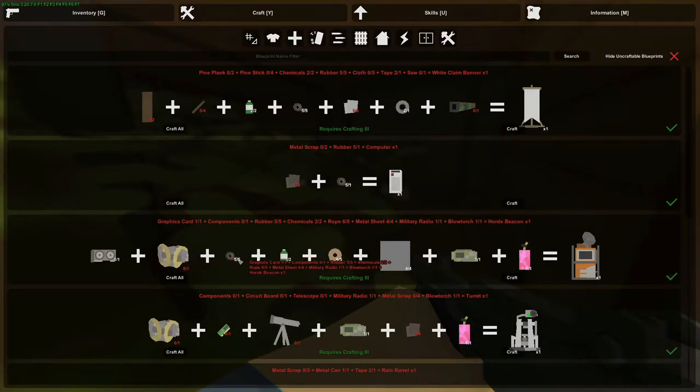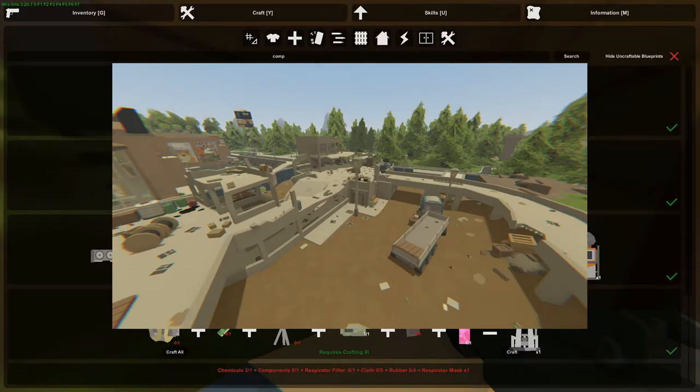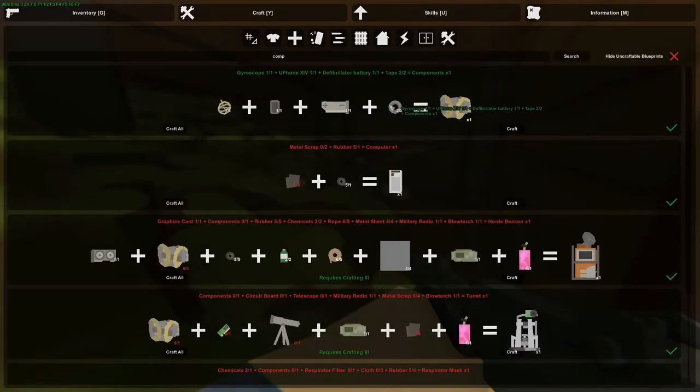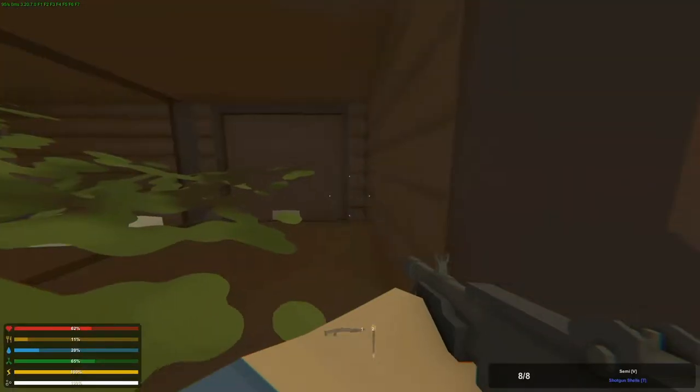I was confused about the component part for a bit because I thought it was something that naturally occurred like rubber or chemicals, but it is a craftable substance. As seen here, it requires a gyroscope found at construction sites, a uPhone 14 found at the tech store, a defibrilator battery found at the mall medical store on the first level, and two duct tape found almost anywhere. To craft the horde beacon it requires a graphics card, components, five rubber, two chemicals, five rope, four metal sheets, one military radio, and one blowtorch.